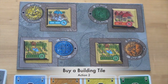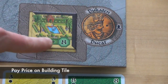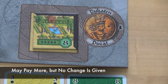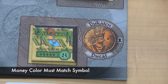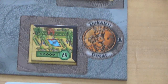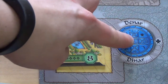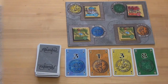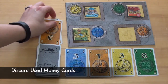A second action a player can choose is to buy any one building tile from the market. They must pay at least the price shown on the tile, so they may pay more than the cost, but no change will ever be given. The money they pay with must be the same color as the symbol that tile is in: orange money for this location, blue money for this location, yellow for this location, and green for this location. Any money used to purchase a building tile will be placed in a discard pile near the money deck.